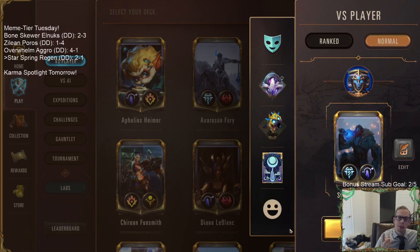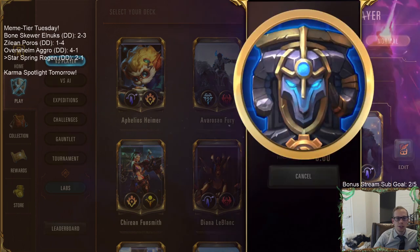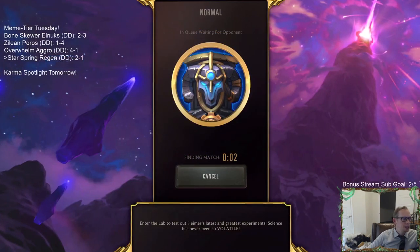Turn one Droplet, turn two Green Glade Duo, turn three Aurelia plus attack with the Blades, turn four Azir plus bank one mana, turn five the three-three that attacks plus attack with the Blades, turn six the landmark plus the four-drop that attacks with the Blades. That was the best six turns you can have - that's just the best hand you can possibly have.